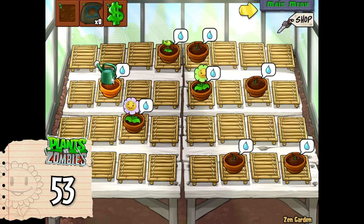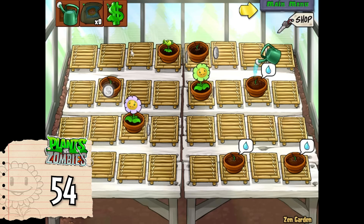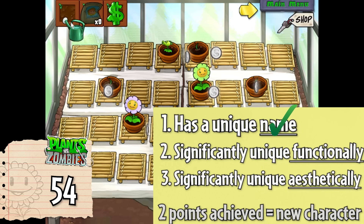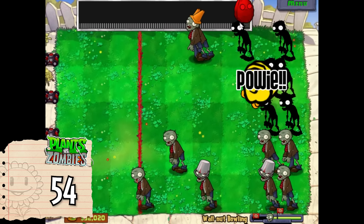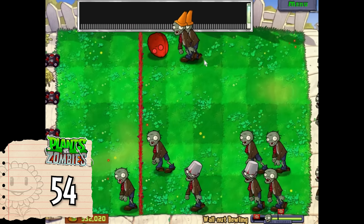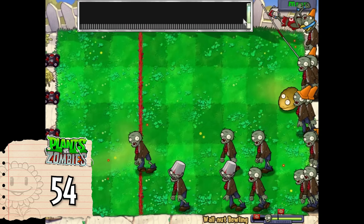We also have to talk about the Sprout from the Zen Garden. Sprout does meet the criteria for a new plant character, even though it's essentially a baby marigold. It has a unique name, looks different visually to a grown marigold, and has unique functionality since it doesn't produce coins but rather grows into a marigold. I'm going to count it because even if you don't count it now, it will count in the next game anyway.